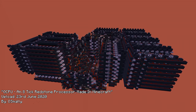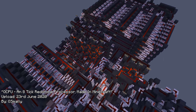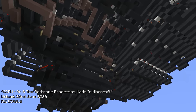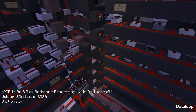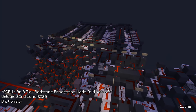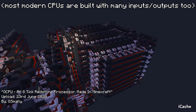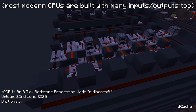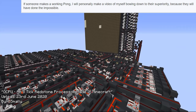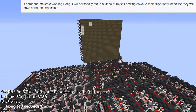Then, on the 23rd of June 2020, came the video that inspired me to make this video, the QCPU by QSmally. The main attraction of this computer is its size — it's really small for its power, and supports up to 256 bytes of memory. This is a heavily modular design that can add or remove things as they are needed, such as inputs that can be used whilst programs are running, or adding and removing a screen if not needed.